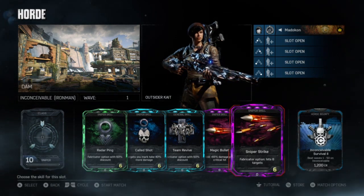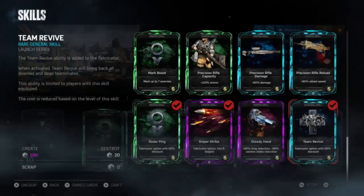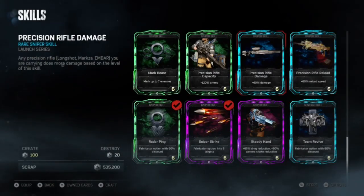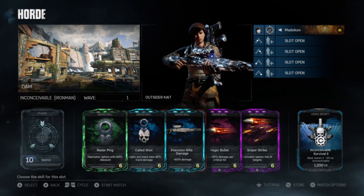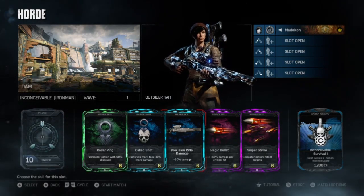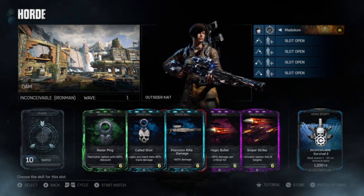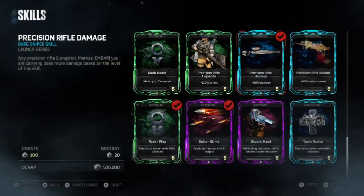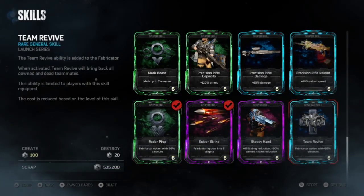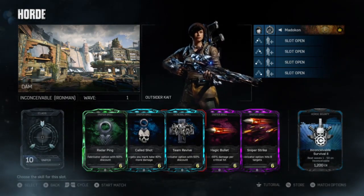However, every so often, if you want to flirt with danger and have a little bit of fun with your buddies, you can take off Team Revive and put on Precision Rifle Damage. Having that card, your Sniper Strike hits harder, your Magic Bullet crits harder, you can kill more enemies quicker, and bosses definitely a lot faster as well. But that's pretty rare — so it's pretty much always Radar Ping, Called Shots, Team Revive, Sniper Strike, Magic Bullet.